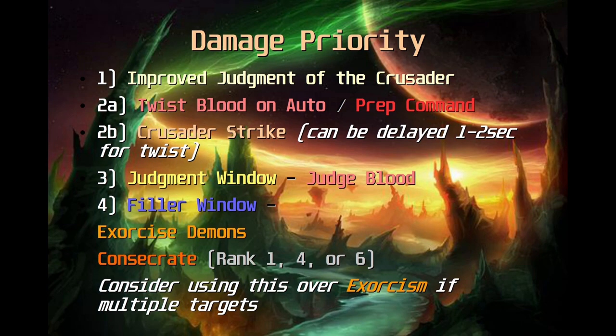Number three is your judgment window. Your judgment window takes place right after your filler window — right after you use a filler and auto attack with Blood, you have a judgment window where you judge Blood before you cast Seal of Command and go into a twist. You typically never want to judge outside of this window because if you do, you'll have to put Blood back up for your next auto attack, or you'll end up judging Command, which is something you never want to do.